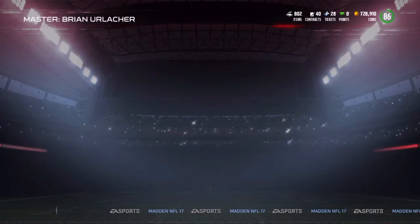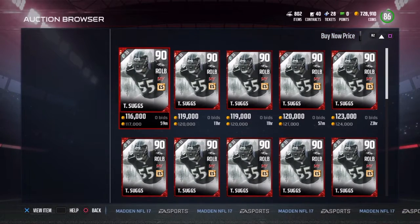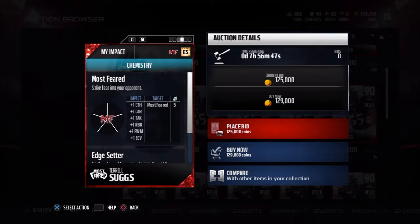Another card here is the T-Sizzle. This T-Sizzle is going for about 150K — actually 120K now, while he went down, which is cheap. Here's the stats: 80 speed and 91 strength — holy shit, that should be a pretty good card. He'll go up to a 95.